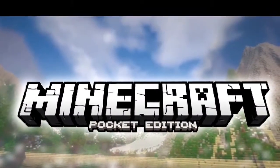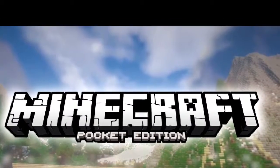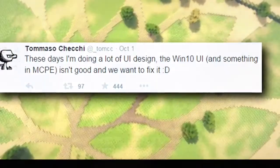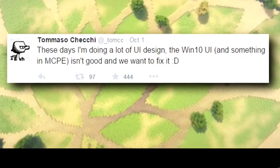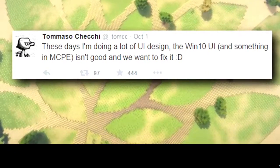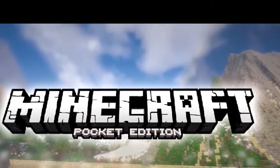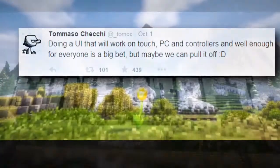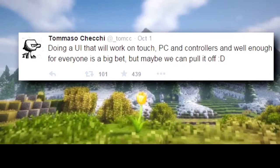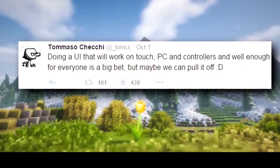Now I'm going to be moving on to what Tommaso Ceci has been recently working on for the upcoming update. What he's mainly working on right now is the user interface for Windows 10 MCPE and normal MCPE, which is absolutely awesome. For those of you who don't really understand what I'm saying, let me explain. So what he's basically doing is designing an interface that will work on all versions of Minecraft.